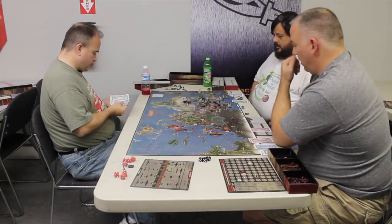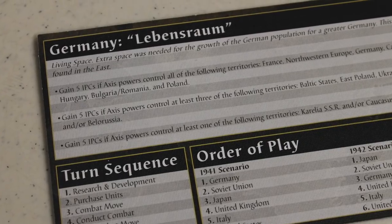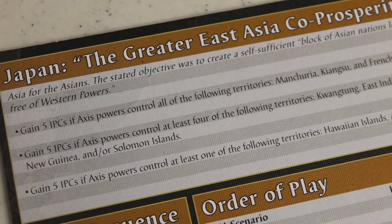Next, you place the units you bought at the beginning of the turn at industrial complexes around the board where they're eligible for placement. After that, you collect your IPCs for the turn based on how many IPC-valued territories you control on the board. In this version, your player aid cards also list specific conditions — national objectives — that grant additional IPCs if you hold certain named strategic territories or deny your enemy from holding certain areas.